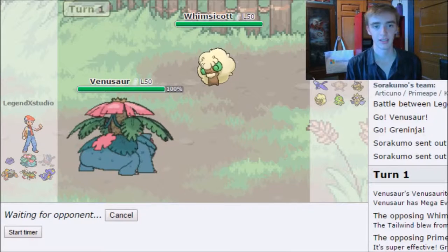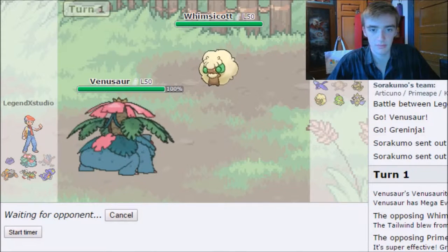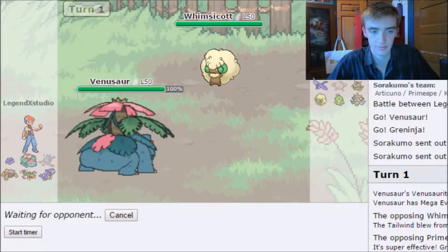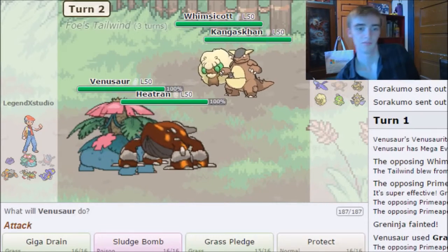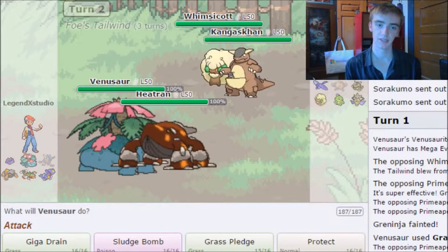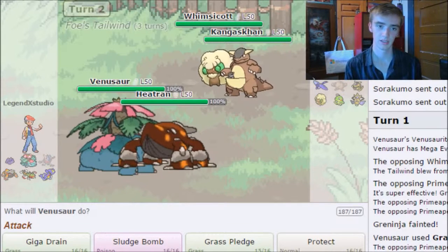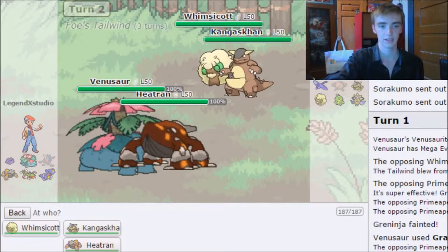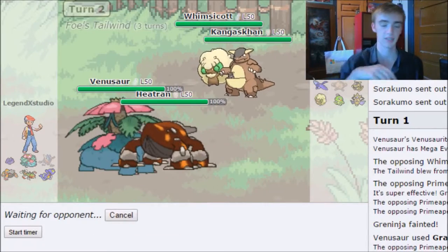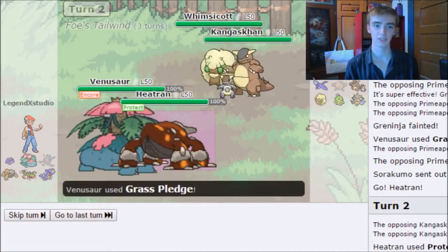I'm going to send out Heatran. My opponent set up Tailwind last turn, so that's a bit of an issue. They sent out Kangaskhan. I think they may just go for an offensive attack on my Heatran. I'm going to Sludge Bomb Kangaskhan and Protect my Heatran, assuming they're going to go for Low Kick or something. They try Encore me, they do Pyro Punch on Heatran — not doing much. I get Grass Pledge off.